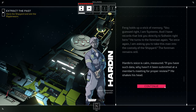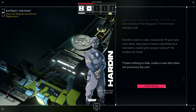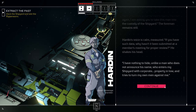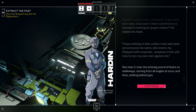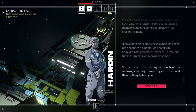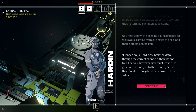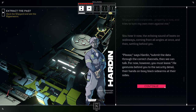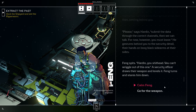As you begin speaking, Harden turns his attention to you. 'And what would a sleeper know about that? You accused me of being a corporate agent. What are you, if not exactly that?' He looks around the group, who are already eyeing you with suspicion. 'You are a product of SNARP. You have no place in a Havenage shipyard. Who knows what signals you're sending back to your makers.' A murmur of approval runs through the group. And honestly, I don't even know what the answer to that question is. Feng holds up a stick of memory. 'You guessed right — I am systems. And I have records that link you directly to Solheim, right here.' He turns to the foreman again. 'So, once again, I am asking you to take this man into the custody of the shipyard.'